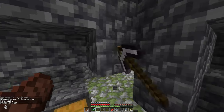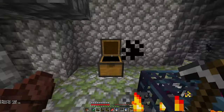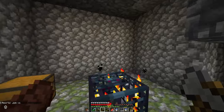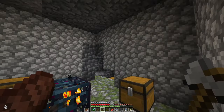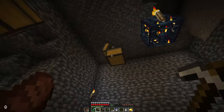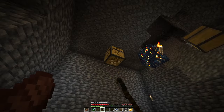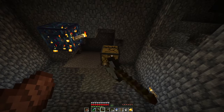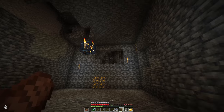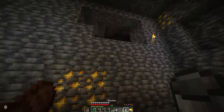And here we are — worked perfectly. We can start clearing this area out and turning it into a mob farm. I have cleared out this area, other than these chests which I'll get rid of right now. Now it's time to turn this into a functional spawner. We're going to start by blocking off these walls.